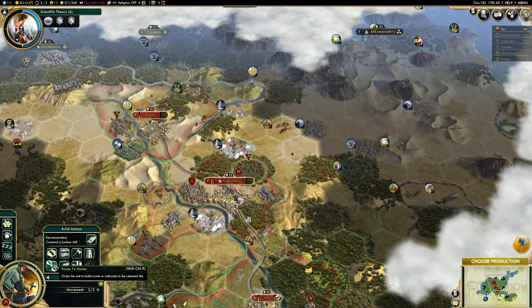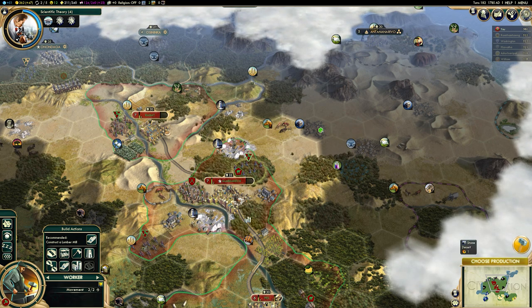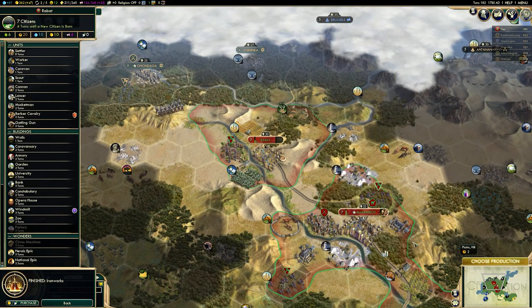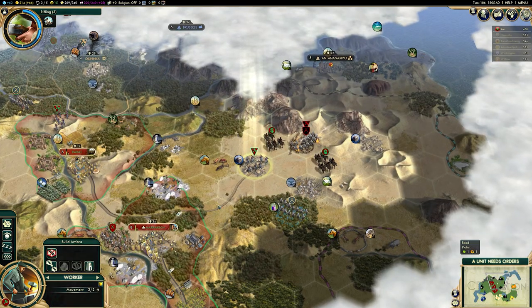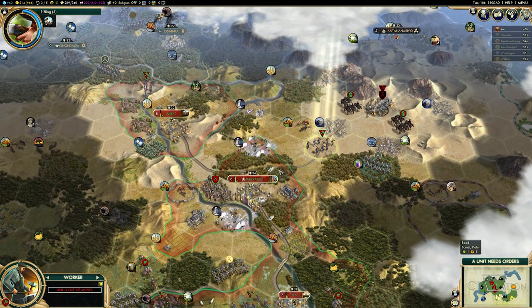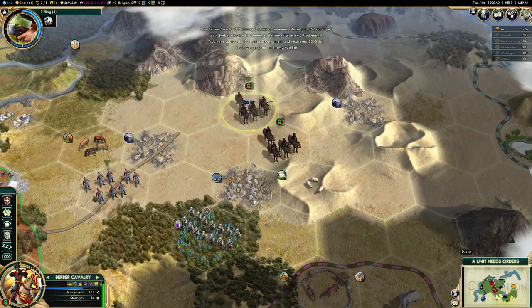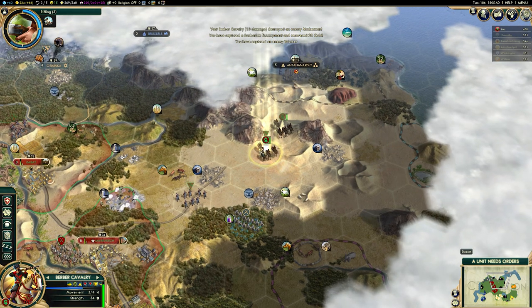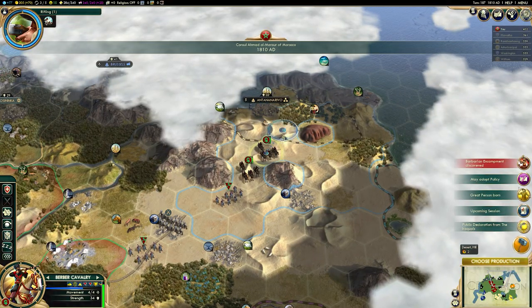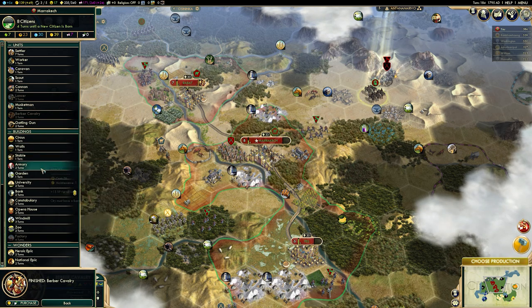The earlier you can build Kasbahs, the better. They're unlocked in the medieval era with the Chivalry technology, so you should be able to make fairly good use of them. The Moroccans also carry a mighty unique unit. By and large, though, this is a very defensive unit, and I would not recommend going to war much. You might see me do it once in this video, but I would not recommend that you go to war really at all with Morocco, as you need to be diplomatic and friendly.